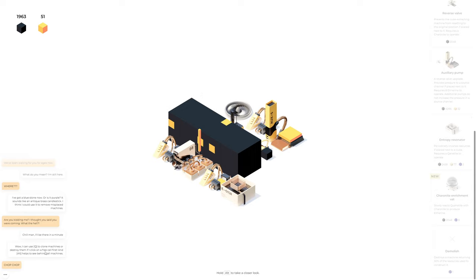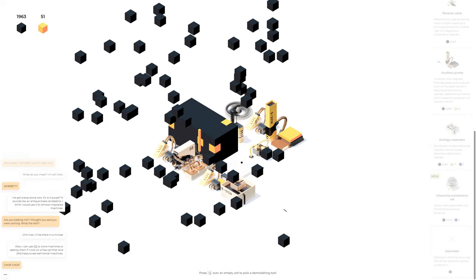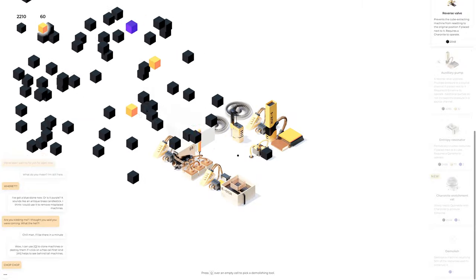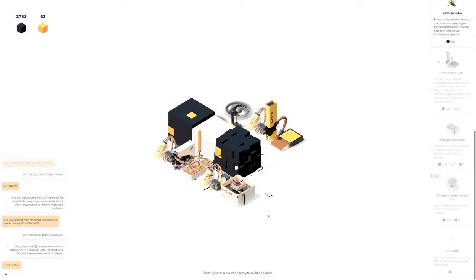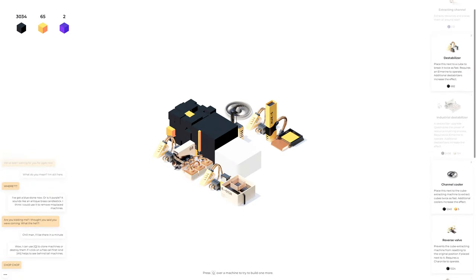You can hover over stuff — Q to clone a machine or destroy them if I click on a free cell first. We've got to get more purple and then we can get rid of this tile. Let's try this — copy the blank square, put it here. This machine kind of still keeps it down, which is perfect. That means I should be able to get another fan.